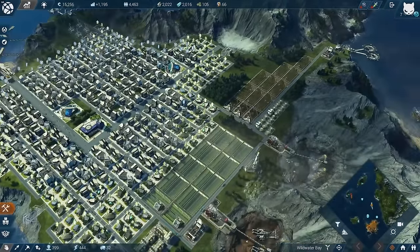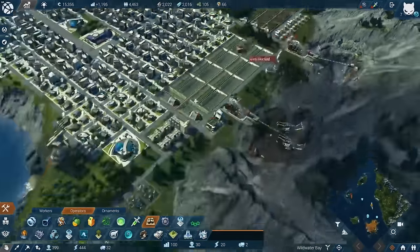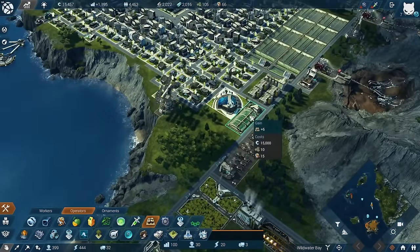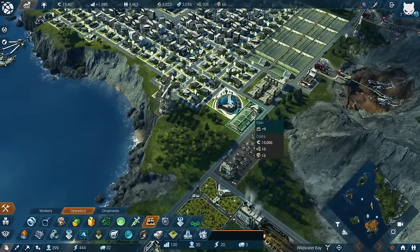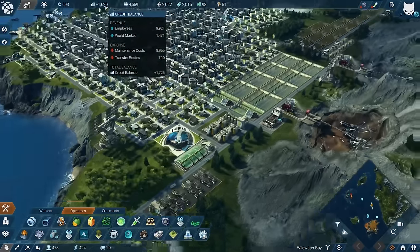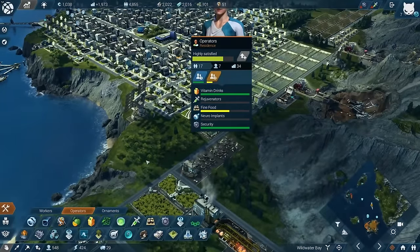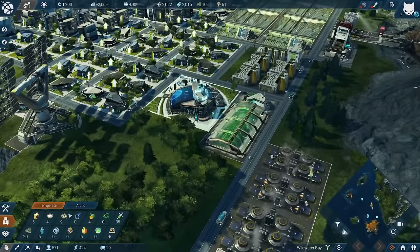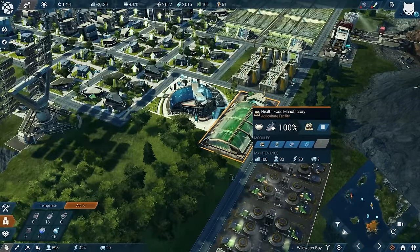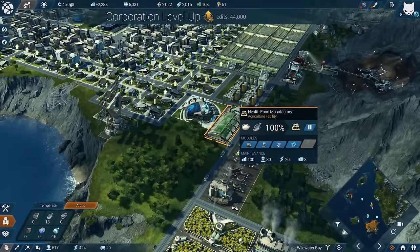We have the money now, so let's get cracking with the next factory. The fine food costs 100 on the balance. I need some space for expansion - that looks good, let's build it. Let's see what happens with the balance - it should go up. The people here now get fine food. Level 8 - this gives me a nice money boost. Perfect - that gave me 44,000 credits.